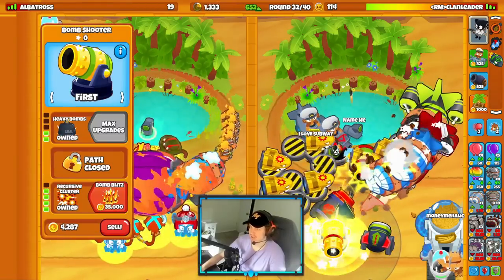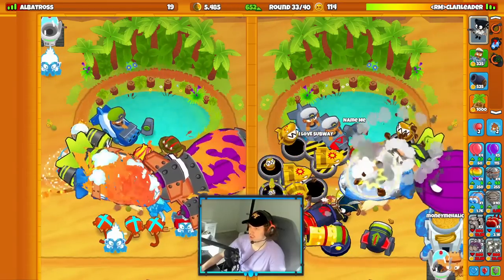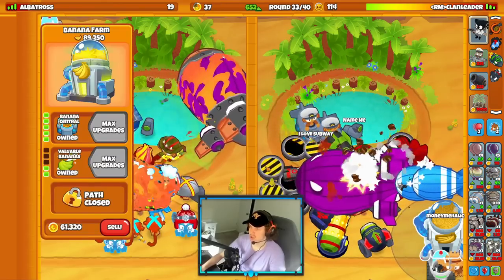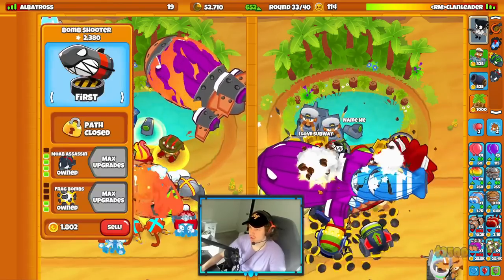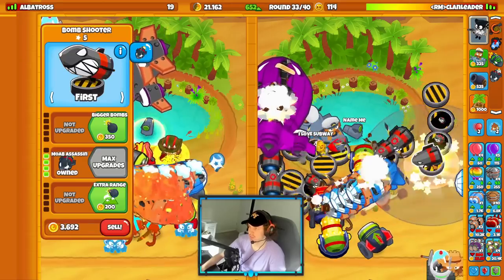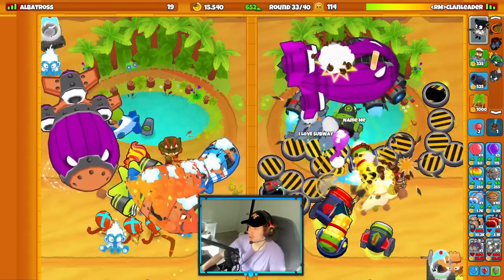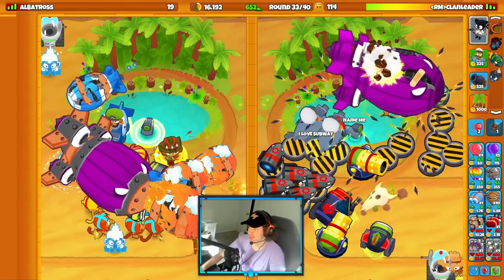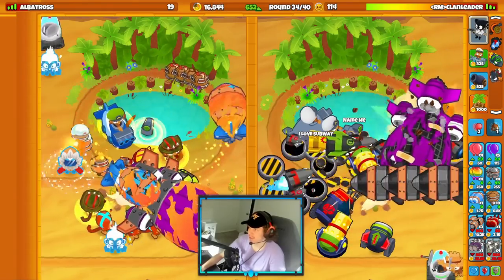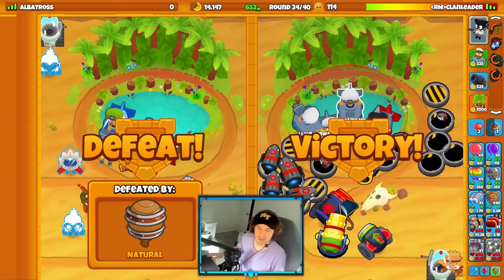We'll get up some stuff in the back just to play it safe. He's sending me a normal BAD — well, we'll defend this one as well. Let's see if our bombs can actually defend this by themselves. I'm not even going to use the abilities on them — I just want to see how much damage these moab maulers have. Not much, honestly — they're kind of disappointing me. Okay, we'll use the abilities. We're good. GG.